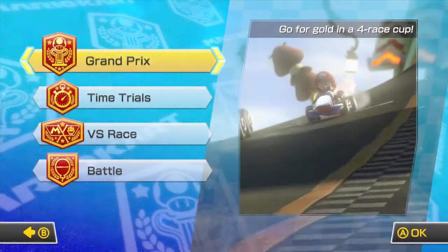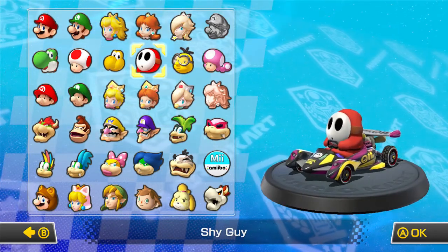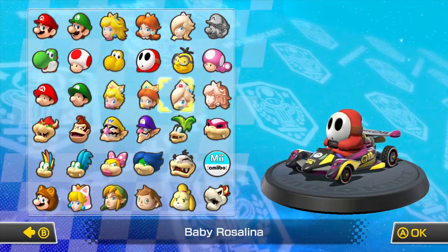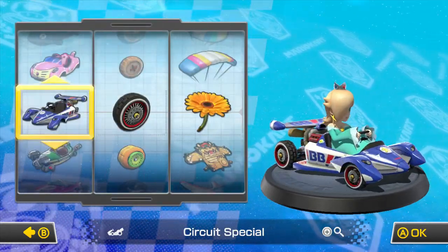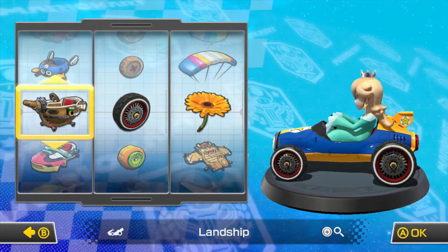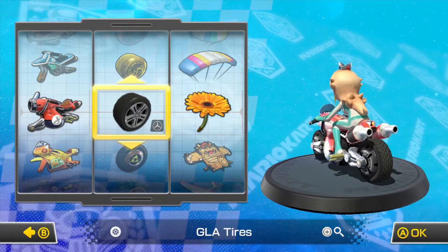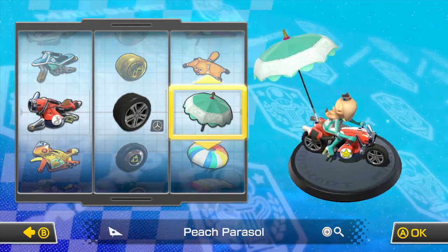We got a three-star rank. In this episode I'm going to be playing as another princess — Rosalina, from one of my favorite Wii games. I'm going with a bike, specifically the Comet bike, with the GLA tires and the Peach Parasol glider.